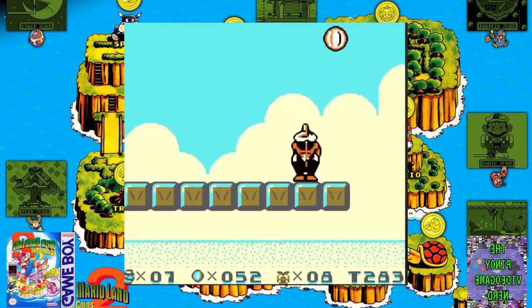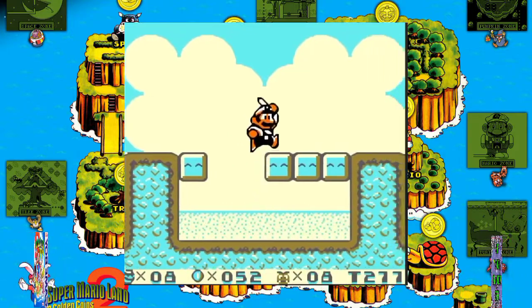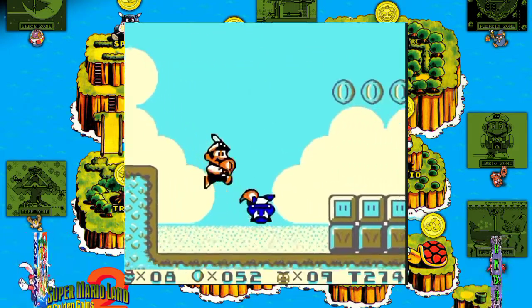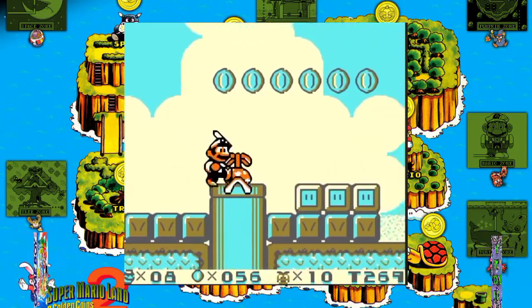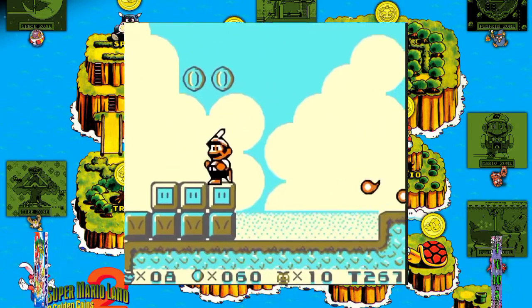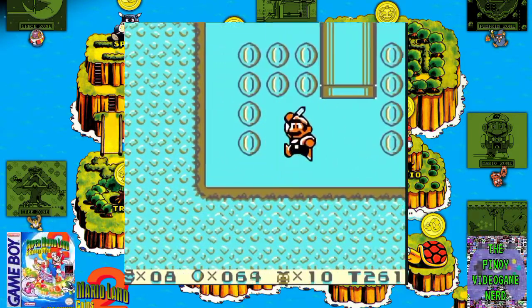To gain lives, the player must find hearts like they did in the previous Game Boy entry. After killing 100 enemies, a star drifts down to provide a short period of invincibility when touched. The star can also be found in other places in the game. While Mario is invincible, the fifth and each subsequent enemy he defeats will provide one extra life.